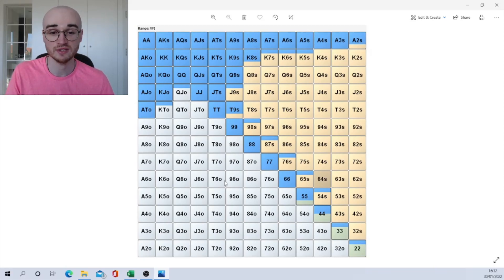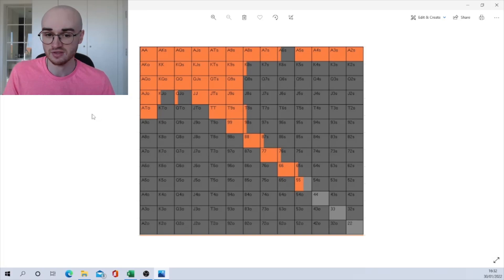Now let's compare ranges. The 6-max no-antes cash game range is one of the tightest, which makes sense. The MTT UTG range is tighter in some places and looser in others — it always raises ace-two suited, doesn't always play ace-six suited, drops some suited kings, includes ten-x suited sometimes, plays pocket fives similarly but never plays the smaller pairs, and plays less king-jack offsuit and king-ten offsuit.